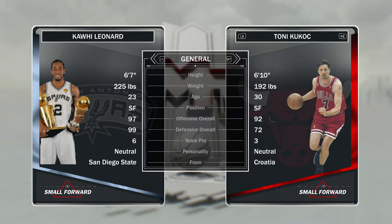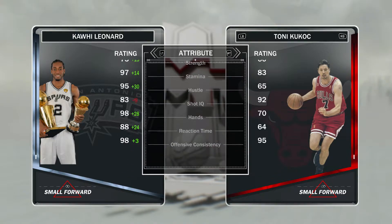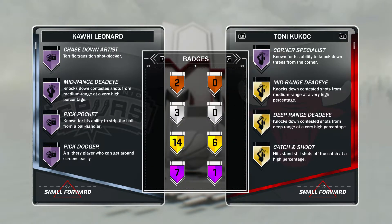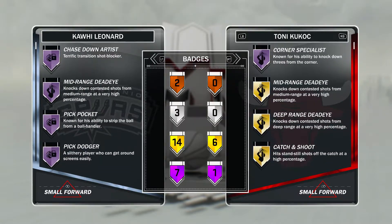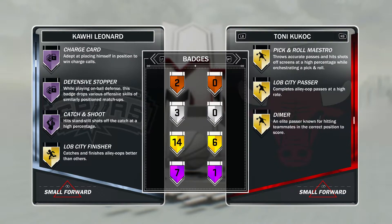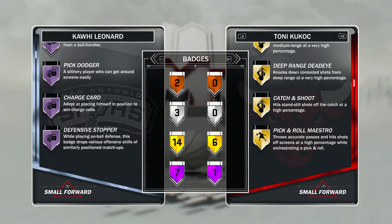We have this 97 overall — 97 offensive, 99 defensive overall. You know this guy's going to be a beast on defense, and he's pretty good on offense too. I would definitely run him probably at stretch four, maybe a three — probably three, actually. He has seven Hall of Fame badges, most of them being defensive. He's a two- or three-time defensive player of the year. Hall of Fame Chase Down Artist, Hall of Fame Mid-Range, Hall of Fame Pickpocket, Hall of Fame Pick Dodger, Hall of Fame Charge Stopper, Hall of Fame Defensive Stopper, Hall of Fame Catch and Shoot. Hall of Fame Catch and Shoot on a LeBron card? That's OP.